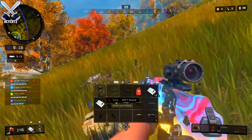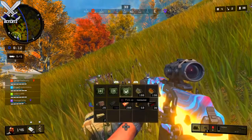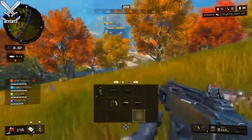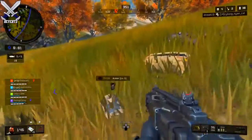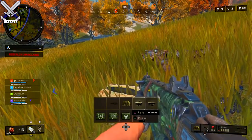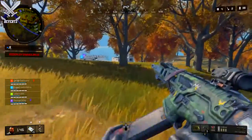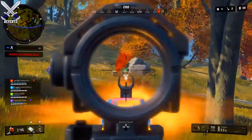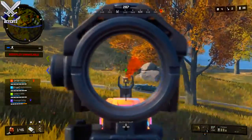For Blackout Battle Royale, there's gonna be a new spring map update. The trees and probably some other locations are gonna have a spring theme — I don't think there's gonna be the fall reddish-orange trees anymore. I'm pretty sure they're going back to a greenish, vibrant tone. There's also gonna be hardcore Blackout. I'm not really sure how this game mode is gonna play out, but I think it's like regular hardcore game modes in multiplayer — no HUD display, no minimap, no ammo count, no heals indicator.